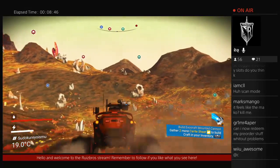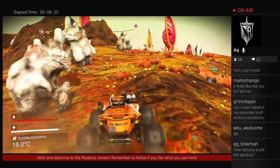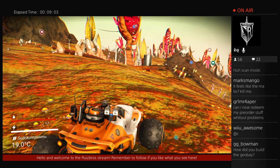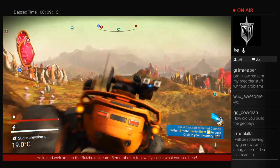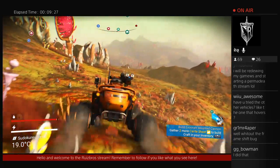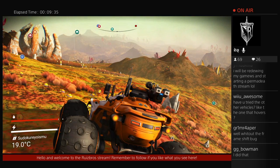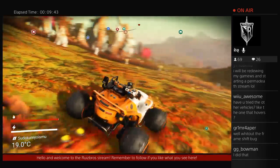Can I now redeem my pre-order stuff without problems? Hopefully. It really sucks that it gave you problems, man. So Plutonium is what powers the engine, by the way, guys. How did you build the Geo Bay? You have to build the vehicle terminal, and then you have to go to the space station. He'll send you to one where there's a Viking guy, and then after that he'll just give you the blueprints for the thing. Have you tried other vehicles, like the other one that hovers? No, I haven't — this is the only one I know of. If you talk to the Viking he'll give you the blueprint for the geometry bay — the vehicle place, the garage.